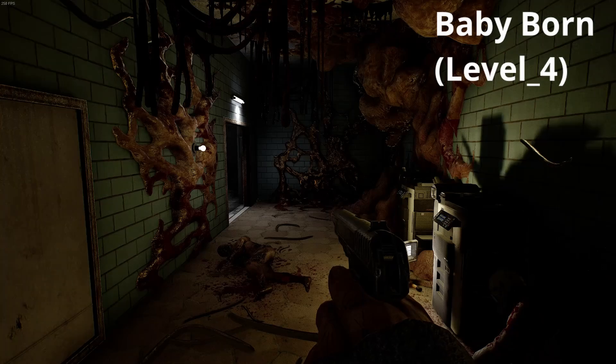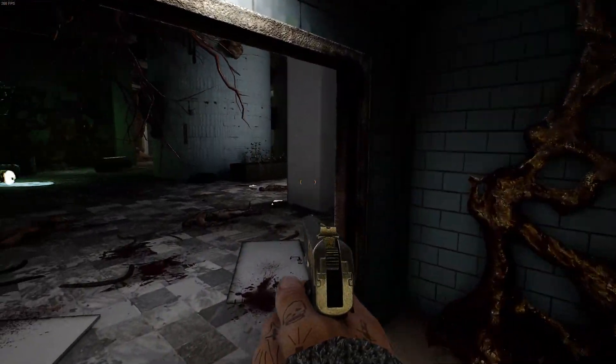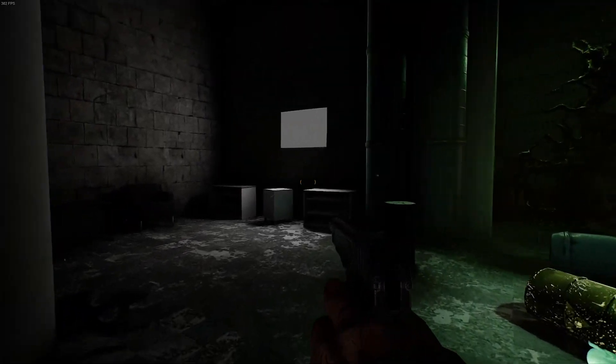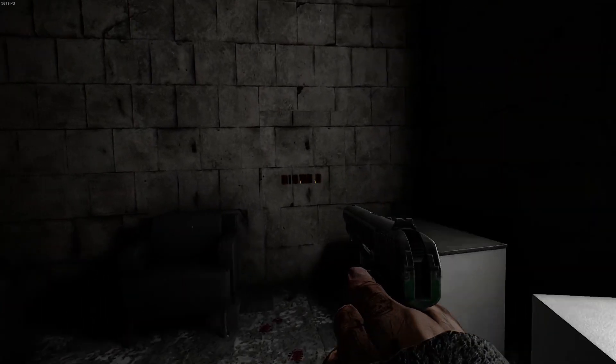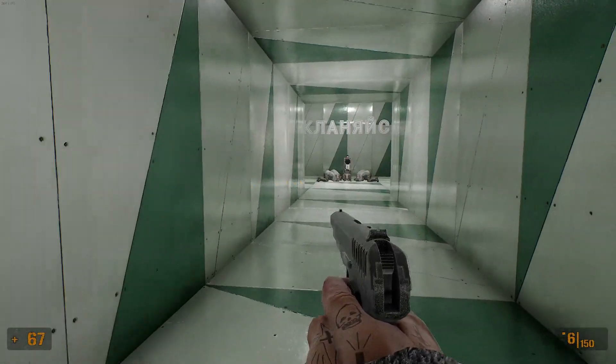For Baby Born, when you get the pistol go left and left again near the white TV. Shoot the wall next to the chair and go through. Go till the end and you will get the achievement — easy.